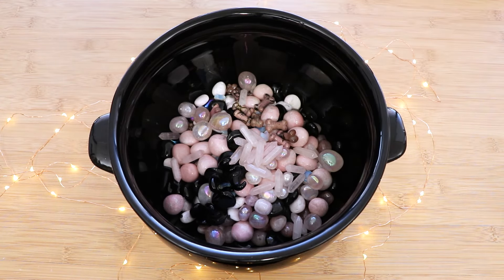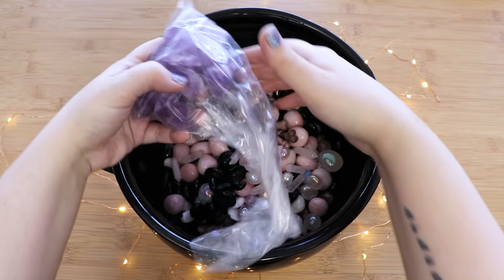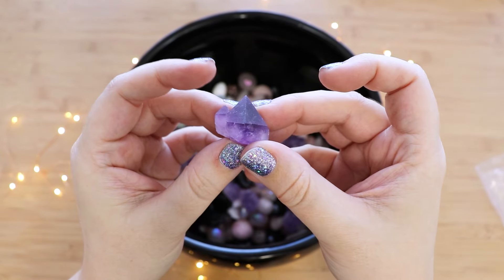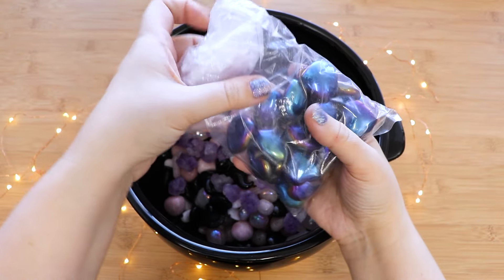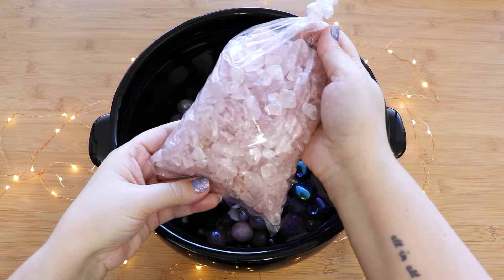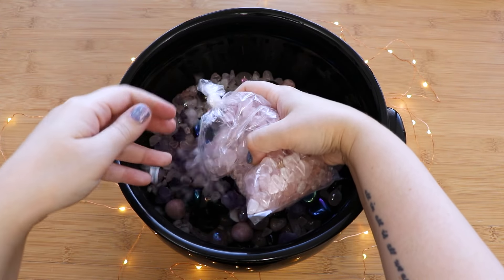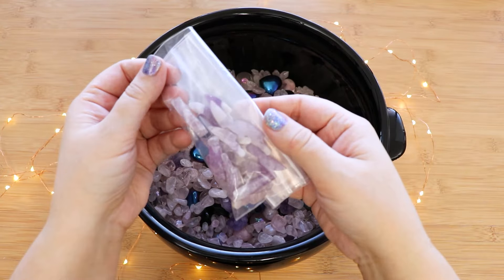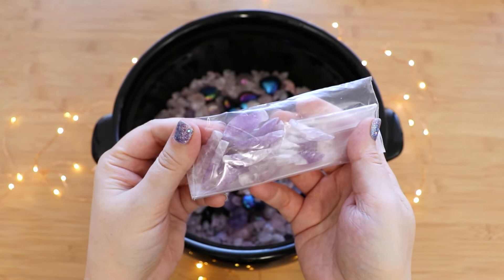We need those for our magic. Some amethyst raw pieces - some names called flowers, they look like tiny little clusters and points, so pretty. We've got some aura black obsidian hearts. Look how freaking cool this is looking! Got some rose quartz chips.